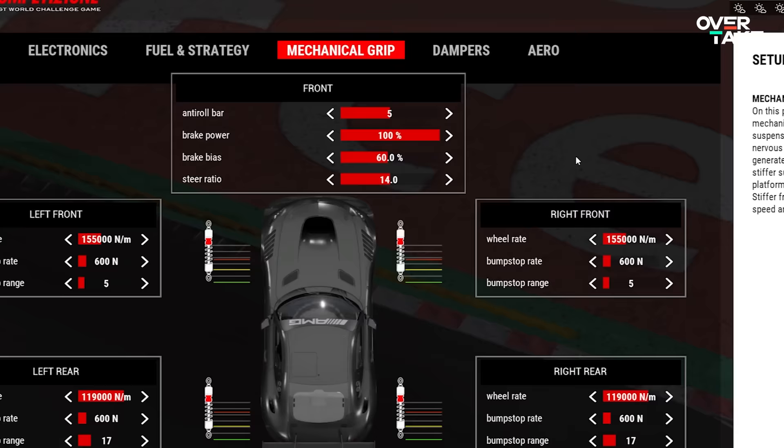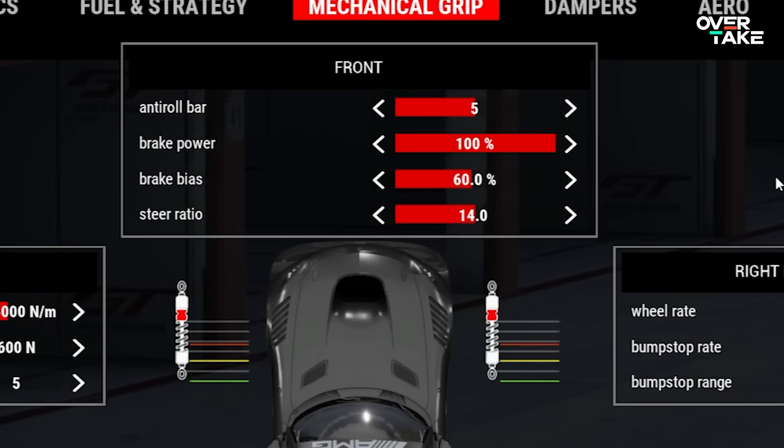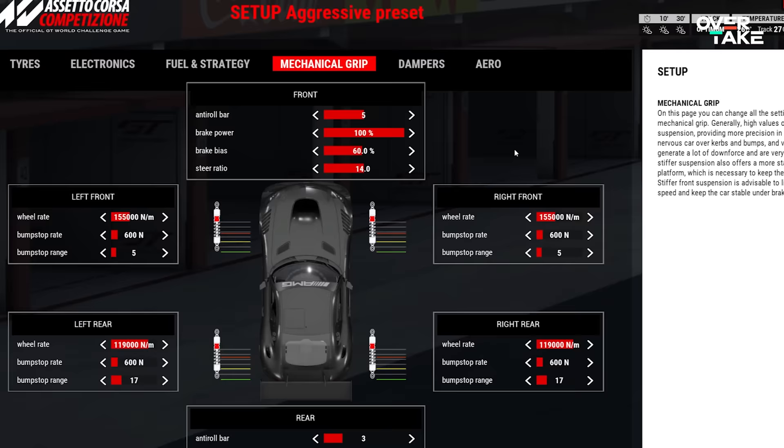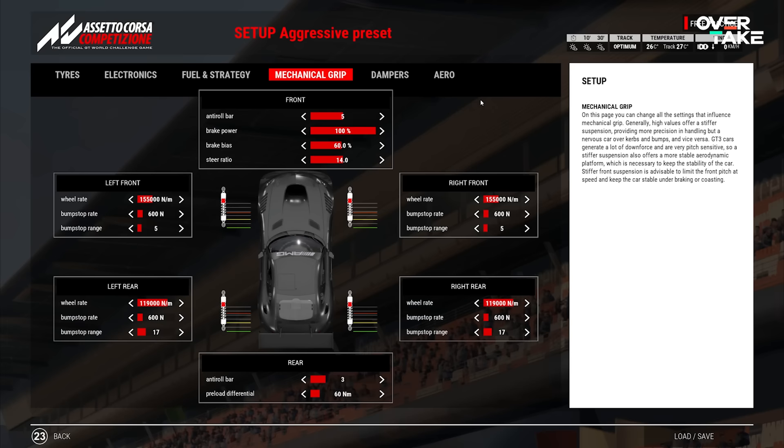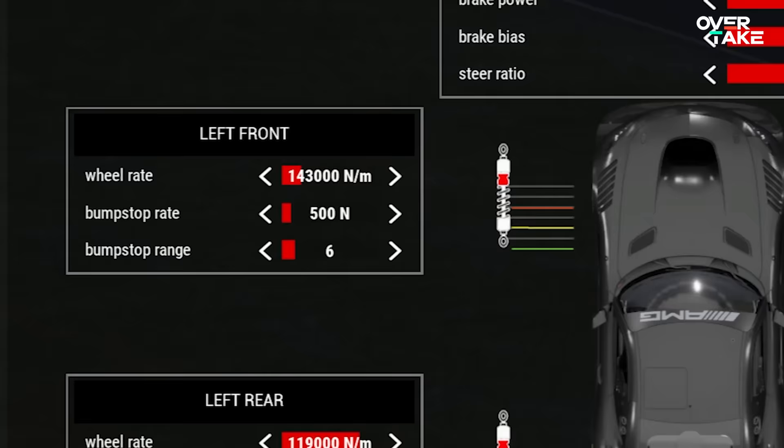If you are suffering from bad turn-in, the easiest thing to adjust is the brake balance — put it further to the back, maybe one, two, or three percent, and test again. If that doesn't fix it, move on to the bump stops: go one click higher front range, one click lower front rate, one click lower front wheel rate, and lastly one click less anti-roll bar at the front.